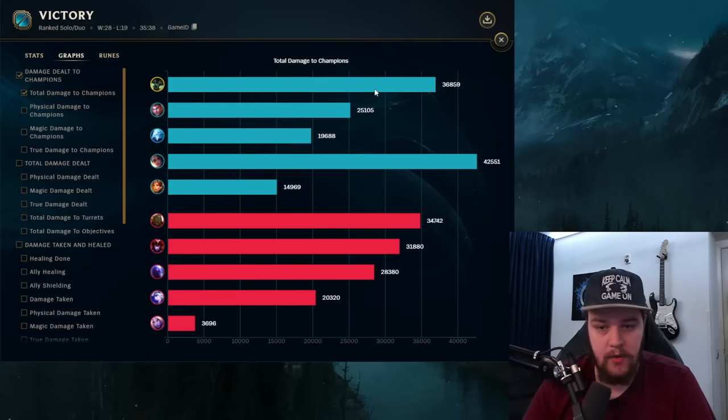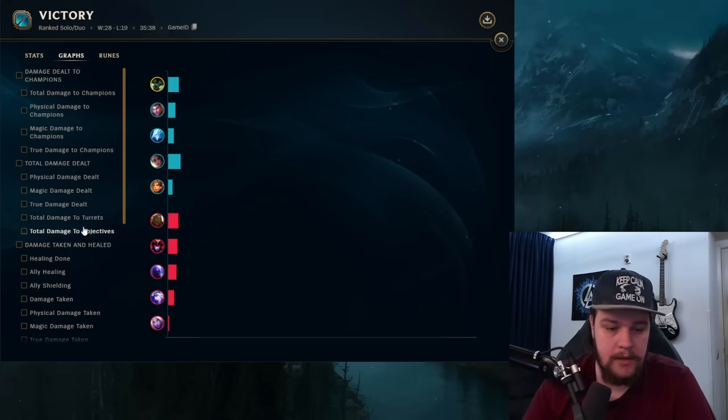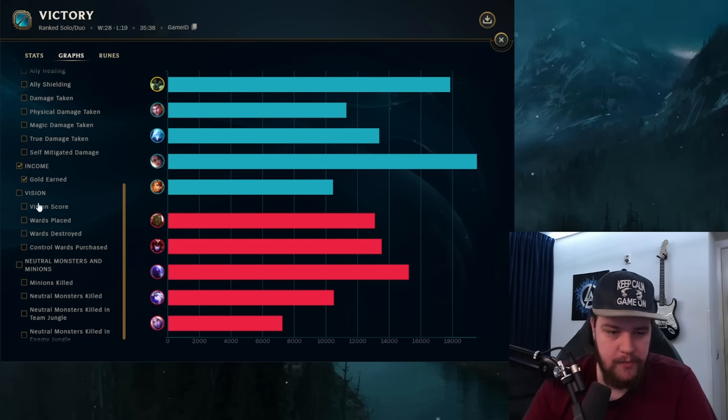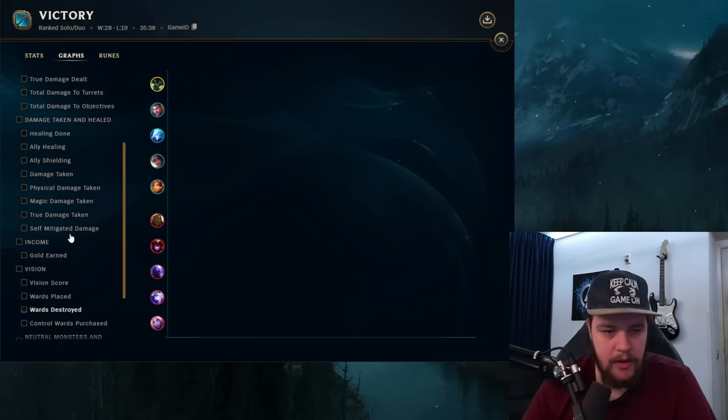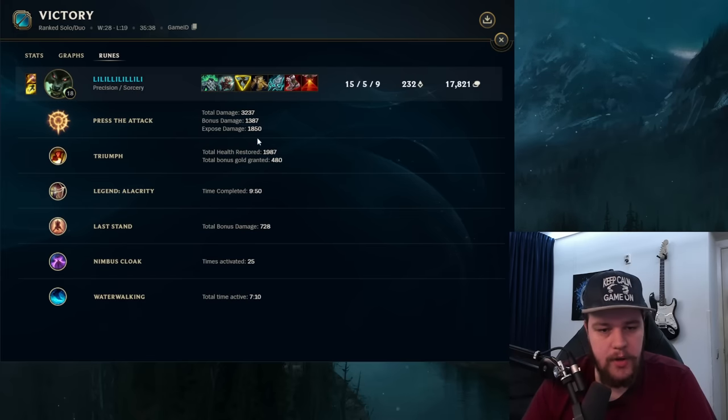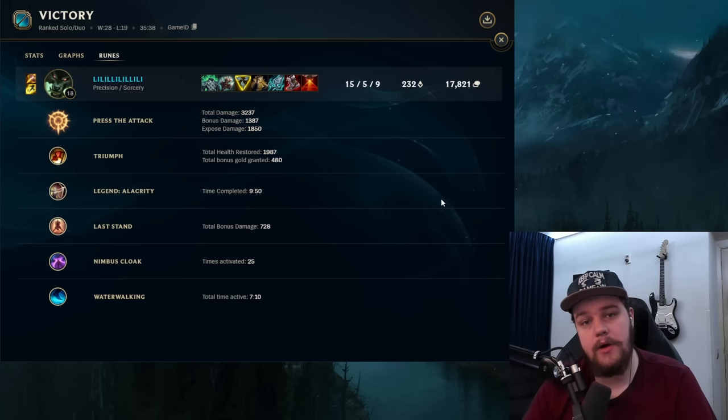Gold earned at 17.8k — not surprised Samira had more since she also had a good amount of kills. For runes: Press the Attack did 3200 damage, Triumph healed me for 2000 plus extra gold, the attack speed rune, and Last Stand for bonus damage at lower HP which on Warwick is very good given his W passive. Nimbus Cloak and Water Walking as well. Anyway, I hope you guys enjoyed this one — I'll see you tomorrow with the next video!